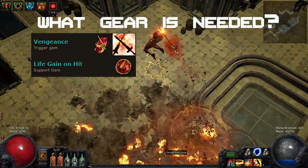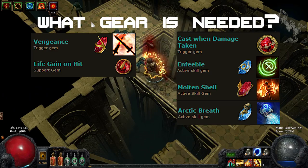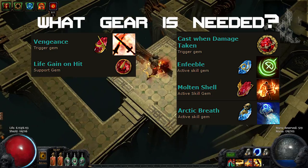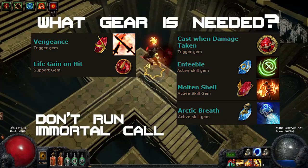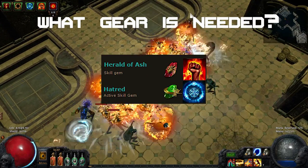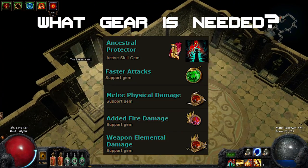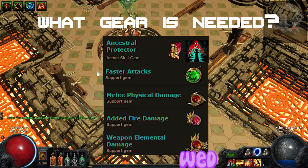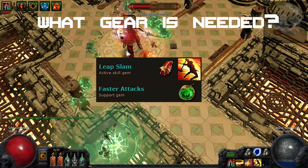Other gem setups I use are Vengeance plus Life Gain on Hit for random healing spikes when enemies are in melee range. Cast When Damage Taken plus Enfeeble to mitigate some more damage. You can add Molten Shell and Arctic Breath too, to boost your armor and slow enemies with chilled ground. Don't run Immortal Call — you want to keep your endurance charges up for constant physical mitigation. Auras are Hatred and Herald of Ash. For single target help, I used an Ancestral Protector Totem linked with Melee Physical Damage, Faster Attacks, Added Fire, and WED. It is very useful for boss killing. Lastly for movement, Leap Slam linked with Faster Attacks.